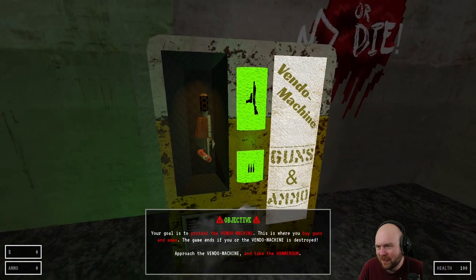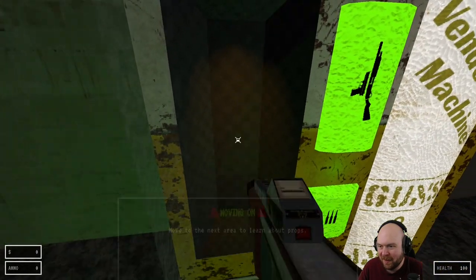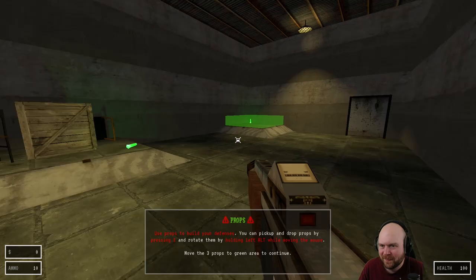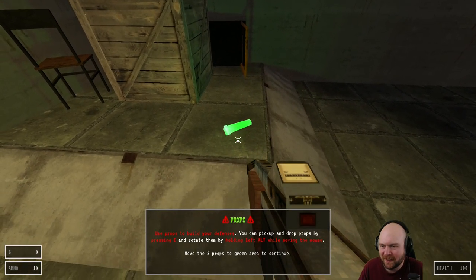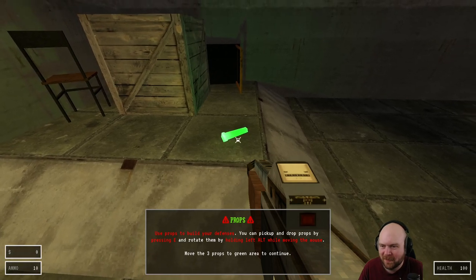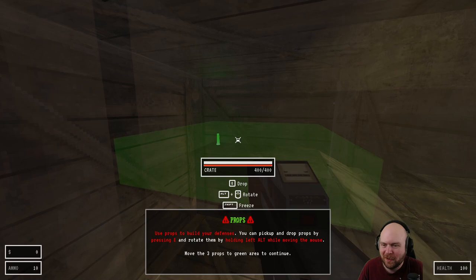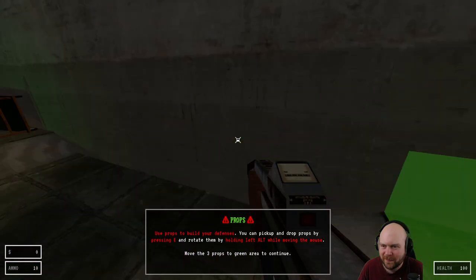Press E to take weapon. Do I need to buy it? Approach it and take the hammer gun. This is a very Half-Life aesthetic. Use props to build your defenses. You can pick up and drop props by pressing E, and rotate them by holding left Alt while moving the mouse. Cool. Here's a skill you need to know — prove that you can do it.